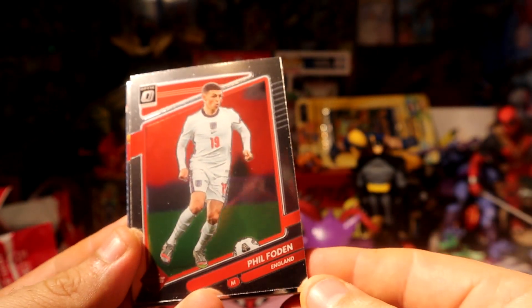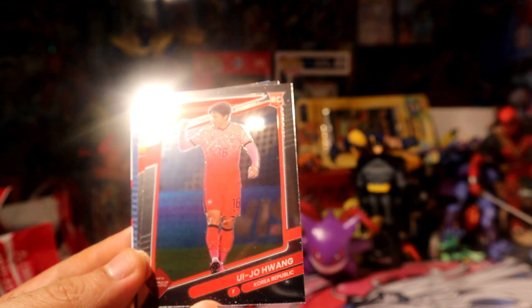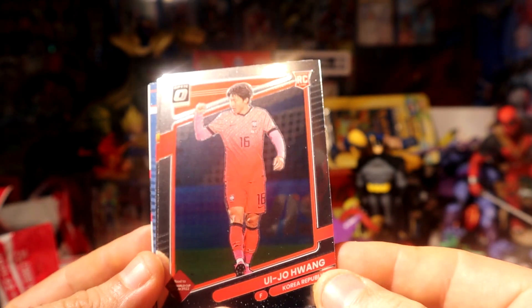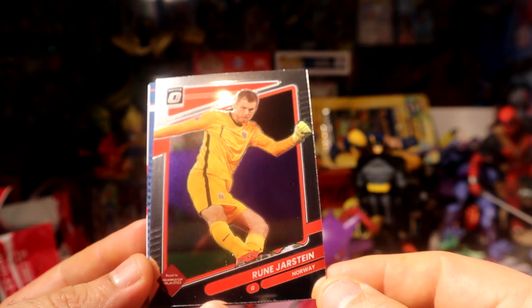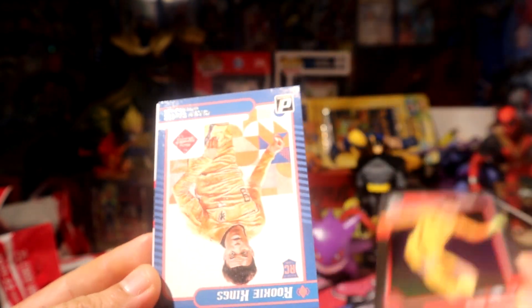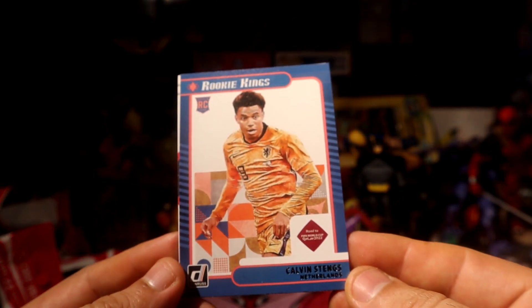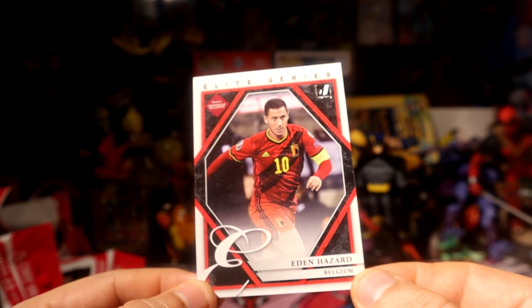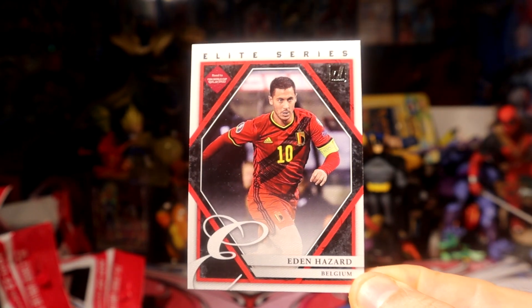Alright, for England uptick. One rare rookie card. And then Jarstein, Norway uptick. We have a rookie Kings of the States for Netherlands. Then the last card is going to be — not Germany, Belgium, my bad — Mister Hazard. Definitely a good card to end it with.